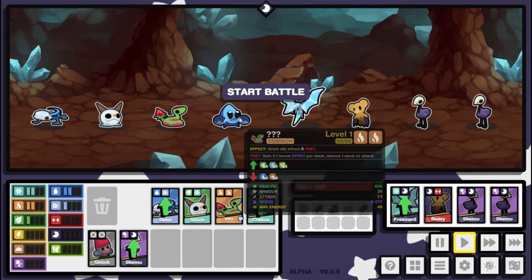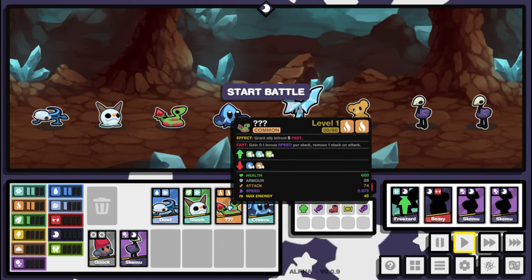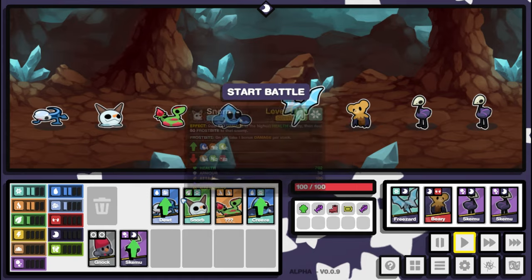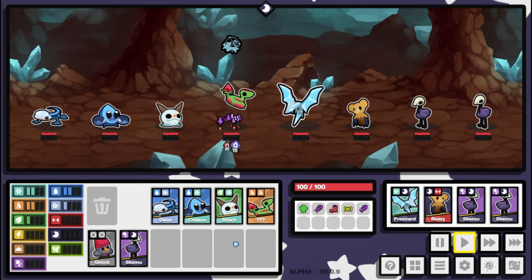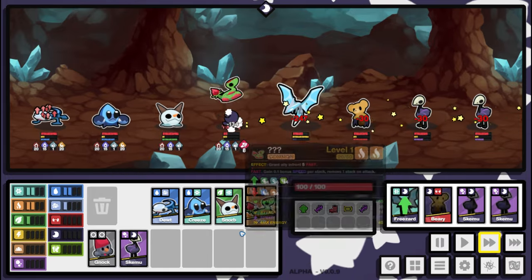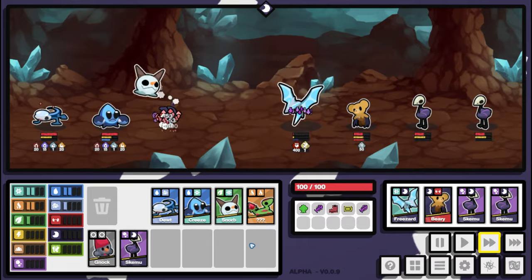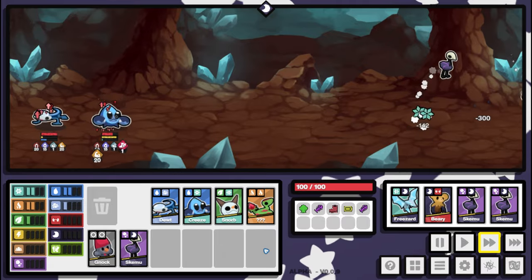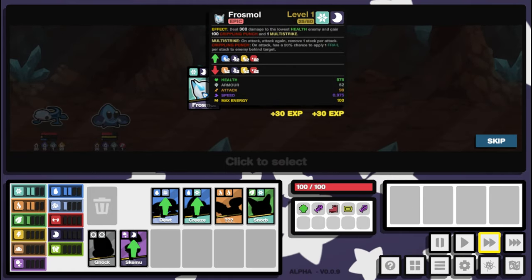We need to try and win this though. You are weak against fire, and you have to grant the ally in front five fast, so we need someone in front. Let's put Snorb first and run it like this. Let's increase the speed — oh, I didn't mean to put you first! I'm throwing the game. Please still win! Okay, we still won — let's correct this straight away, I misclicked.